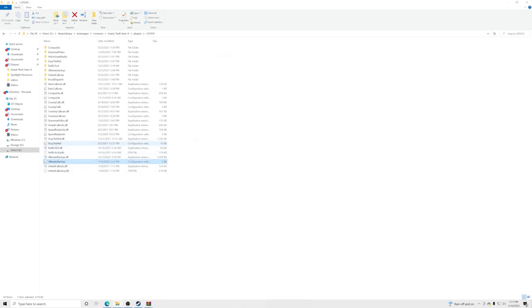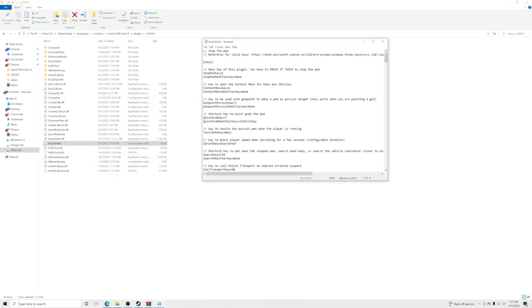Next find the Stop the Ped config file — same blank page with gear icon. Right-click and Edit with Notepad. The current key is E — change it to something like capital K. Save and close. Then open the Computer Light config — it also uses E by default, which would conflict with Stop the Ped. Change it to capital L, then File and Save.